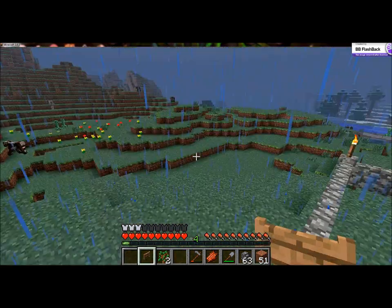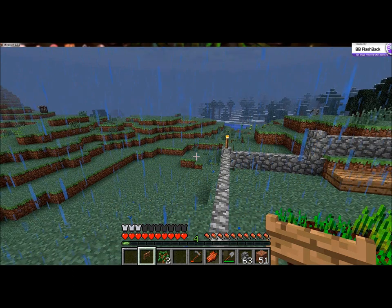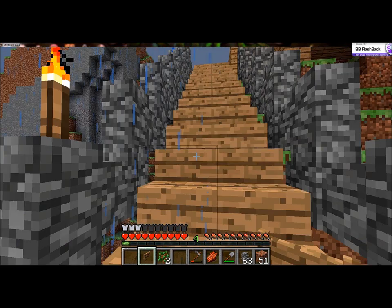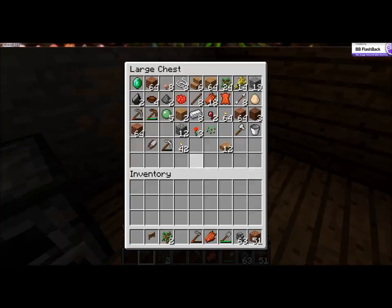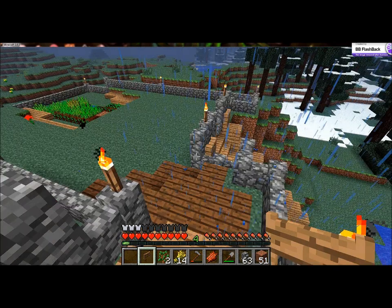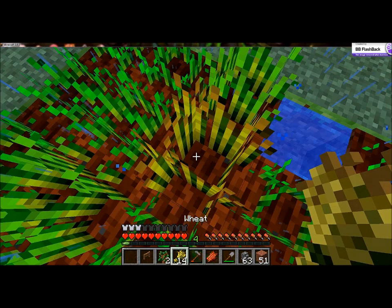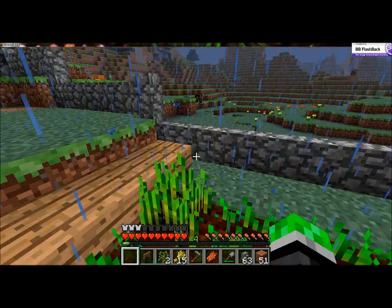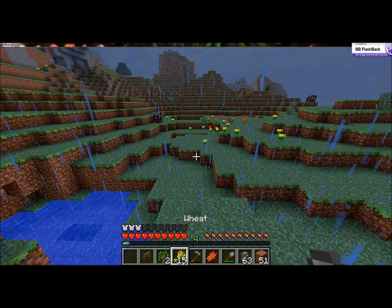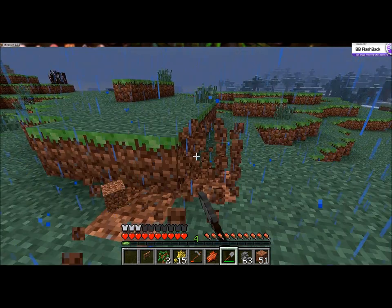I think I'm going to build my pen somewhere over here and just make a path from here to there. Actually, I want more flatter ground than what I have. I forgot the wheat. There it is. I wish they had an automatic organizer for the chests in this. It would be so much simpler. It only gave me one seed. That's not fair. I'm going to dig some of this out so I can make it a little flatter.